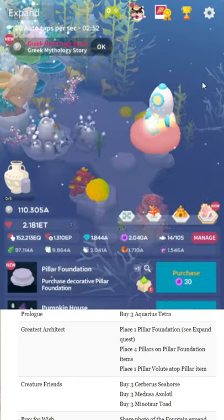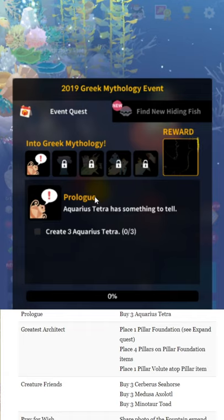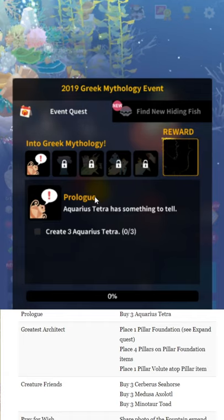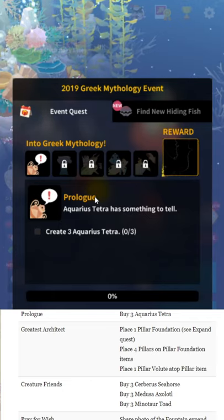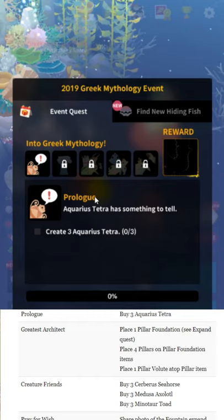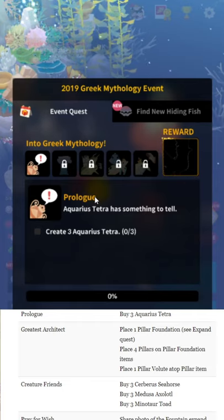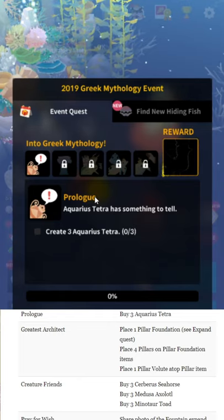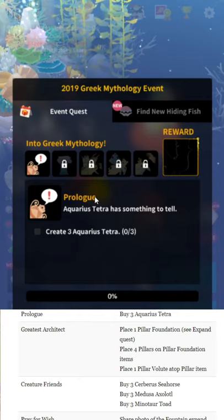You'll basically build a little Greek gazebo. For the third quest step, called 'Creature Friends,' you need to buy three Server Seahorses, three Medusa Axolotls, and three Minotaur's Toads. Next one is called 'Pray for Wish' — share a photo of the fountain expand item, then tap 100 bubbles from the Hara Dolphins. Best way to do that: have three or four Hara Dolphins and nothing else in your tank.